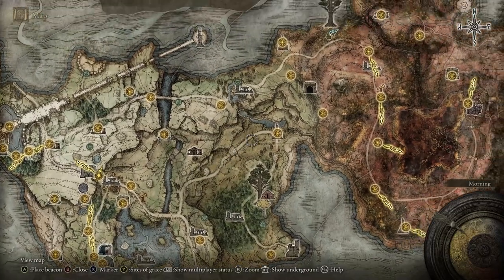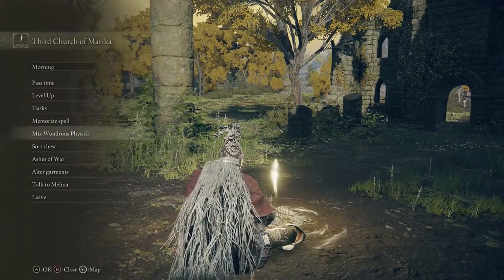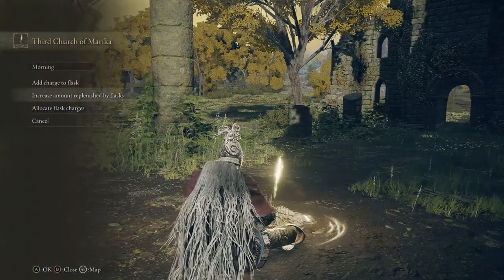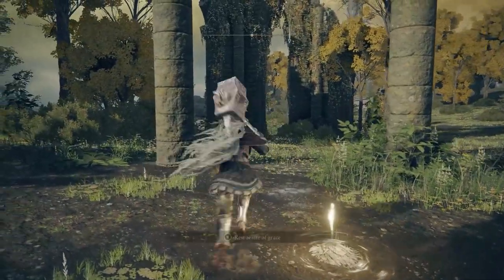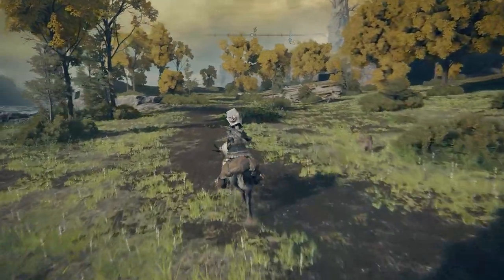You're going to go this direction, then up this way to the church right here. At this church you're going to get the flask — it's basically an extra potion. You adjust it at the Wondrous Physick fire. You'll only have one option, so just put the crimson one on and it'll heal you more. Then upgrade your flask because you just got one of the tiers, and if you have any golden seeds, use those on your flask as well.